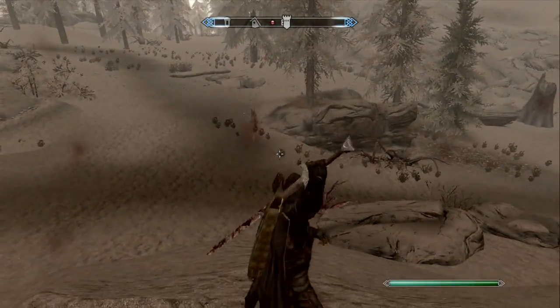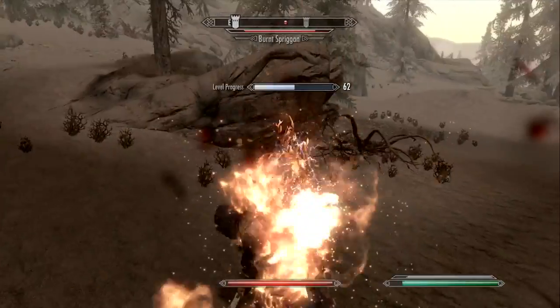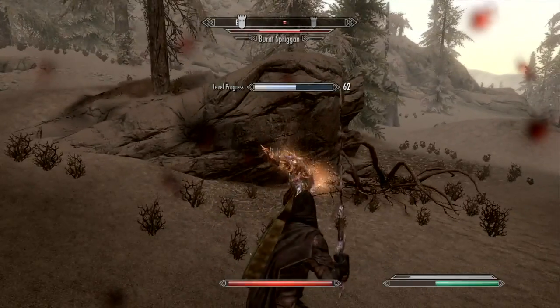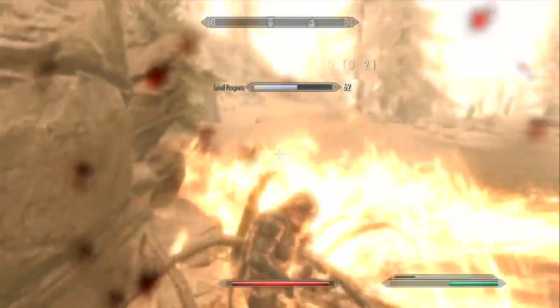I was standing on this rock to look all heroic, and what do you know, a Spriggan comes up behind me and is basically begging me to try this sword out on it. So I go ahead and oblige it, and it does a lot of good damage. Keep in mind, I have zero two-handed sword perks, and also I'm level 62, so this Spriggan is beefed up a little bit. It's a pretty cool sword.